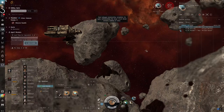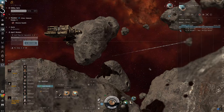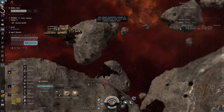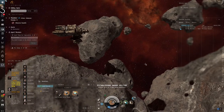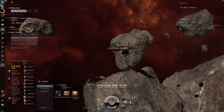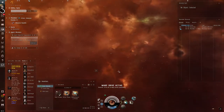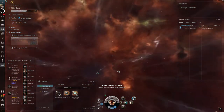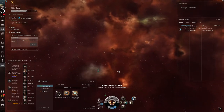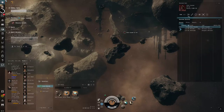In Minmatar space we've got two trade hubs: either Rens or Heck. I don't know that it makes a huge difference which one you go to. I tend to hang around Heck more than Rens, but that's really just for convenience. I suspect Heck might be a little bit more active as a trade hub because it borders on low-sec space, so you have a lot of incoming items.